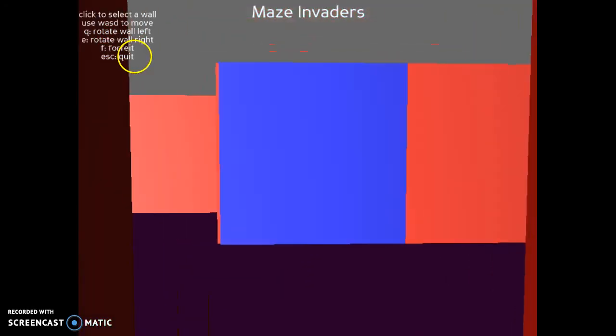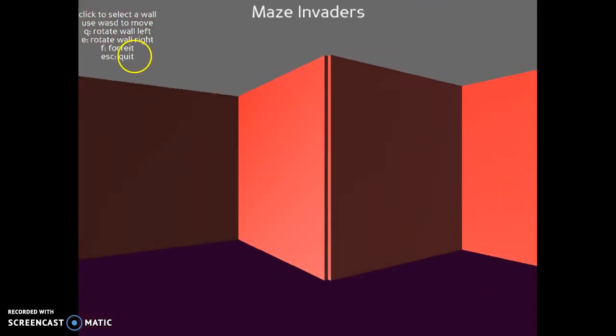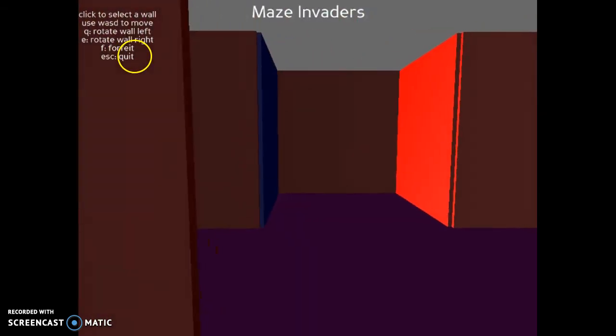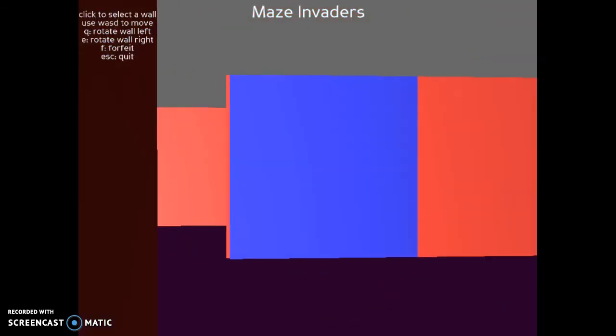You select walls by clicking, and that will highlight the wall that is directly centered on your screen. So if I come over here, it'll select that far wall; if I come over here, it selects the wall centered on my screen.